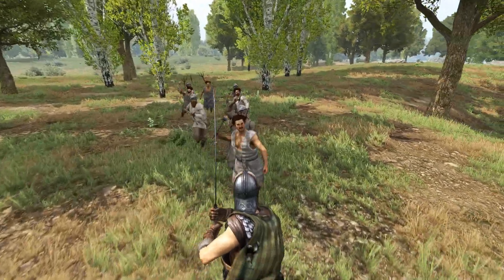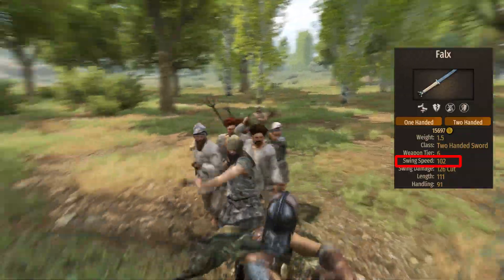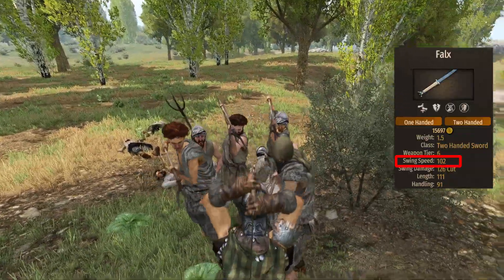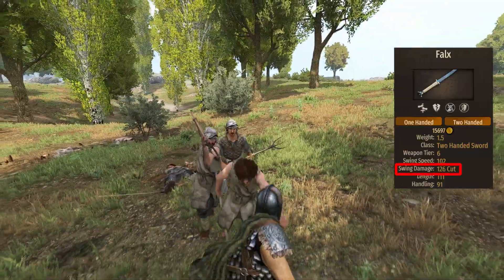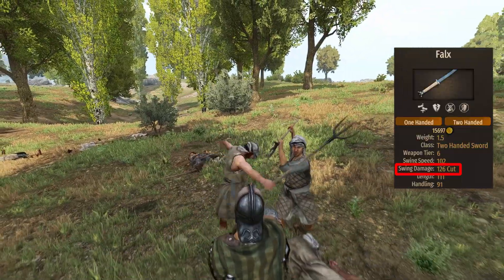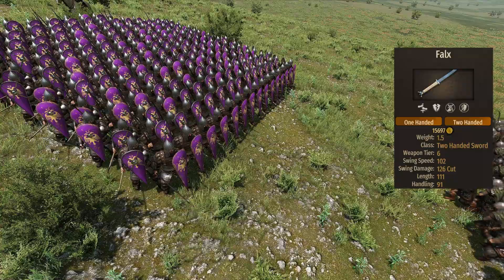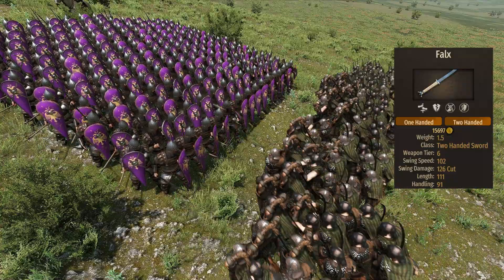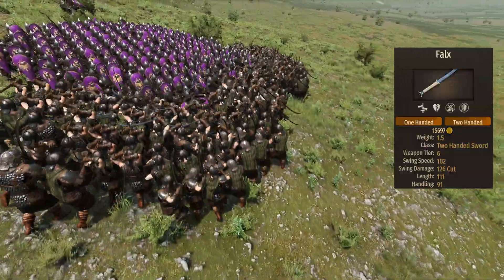The main weapon of the Falxman is the Falx. This weapon has a ludicrous speed of 102, making it one of the fastest swingers in Calradia. The swing damage is 126 — very high, especially when we consider the speed of this weapon. The length, at 111, is neither too short nor too long, and it's decent enough in pretty much all situations the Falxman will encounter.